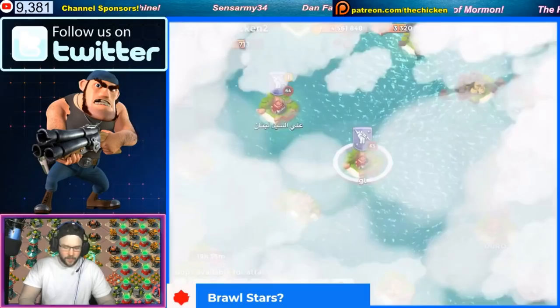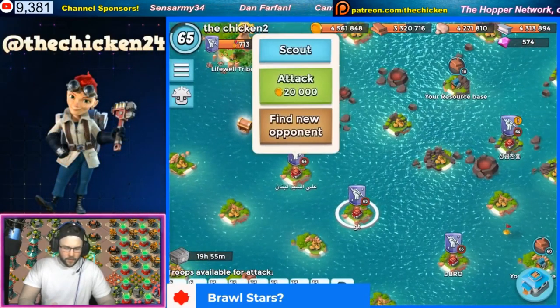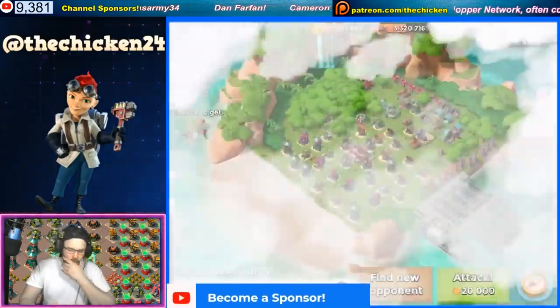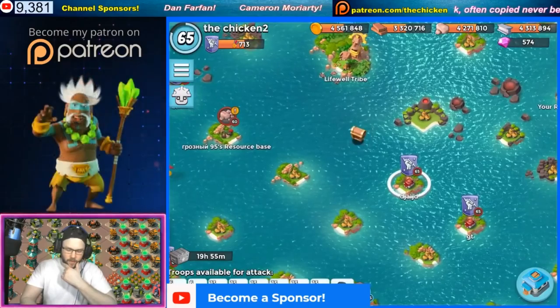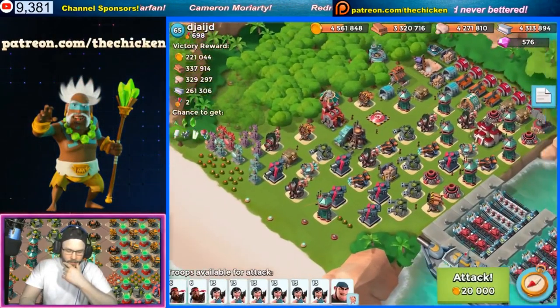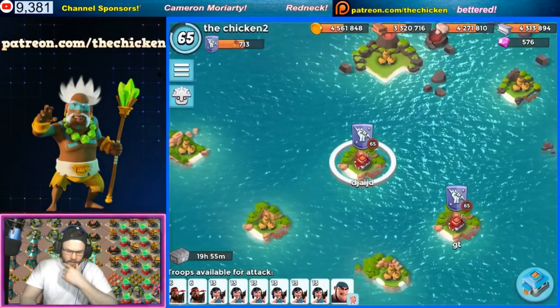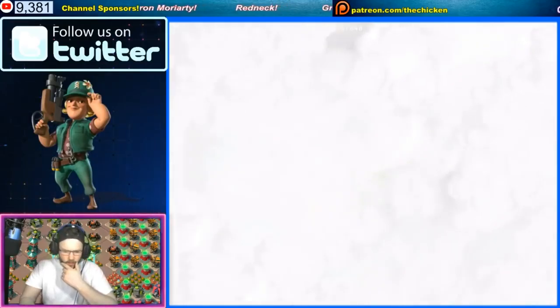That was the easiest base in the world that we just refreshed. Why is everyone so scared of these defenses? I guess the issue is with the 12 hours, you would have had to been on right away and jammed it pretty quickly and then come back and put it out on your base. I guess that's a lot of activity to ask for at 700 victory points.